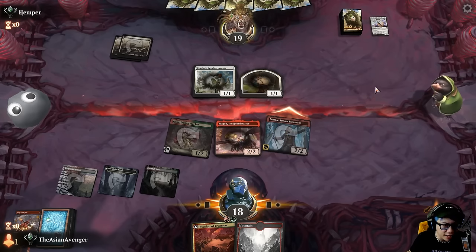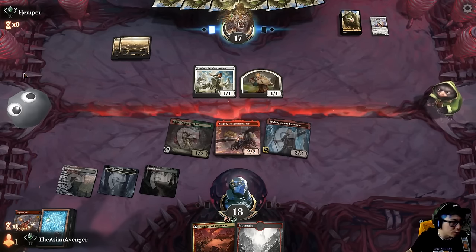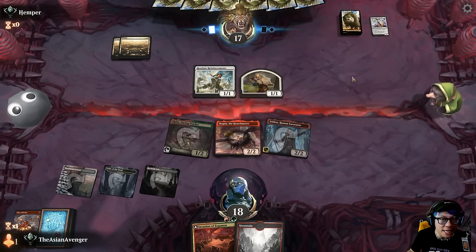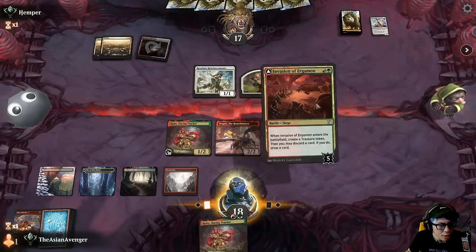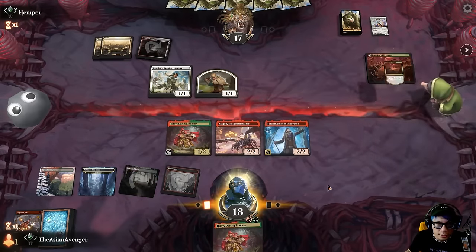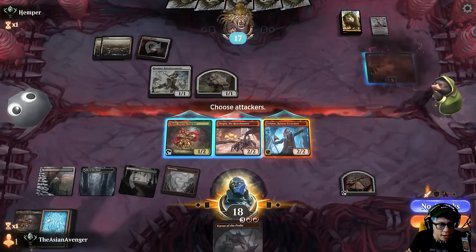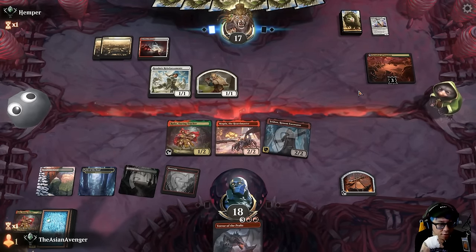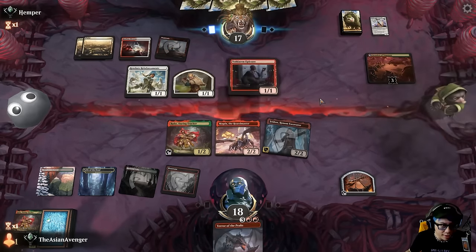Get in there — they want to double block, they can. I need to find any of my late-game threats now — Calamities would be nice, or Stinger Back Terror would be huge right now. Oh my god, that's so good here! Next turn I get to go ahead and have Terror of the Peaks here, assuming I don't just get outright killed. Vildare and Epicure sure — we have to go bigger before they go wide, because once we have some tall threats they'll have to respect us.